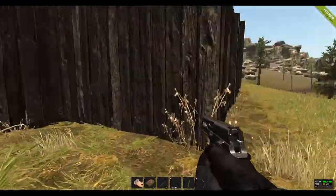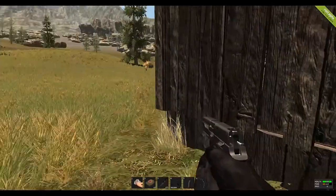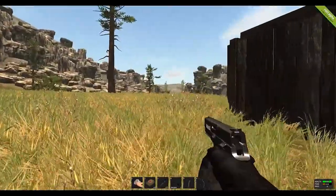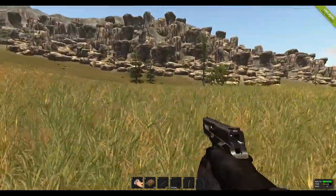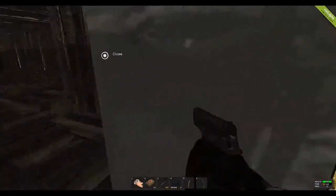All right, guys, Vivox is in this third place of the castle. We are just going to learn how to make a map. So we have to go. I will show you the house because we are gigantic.